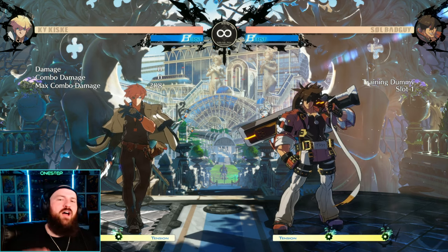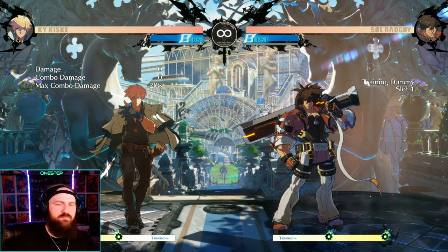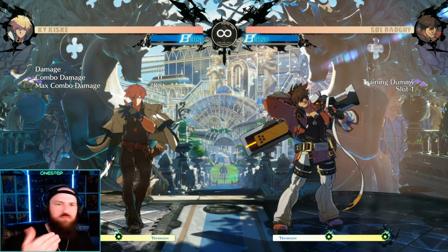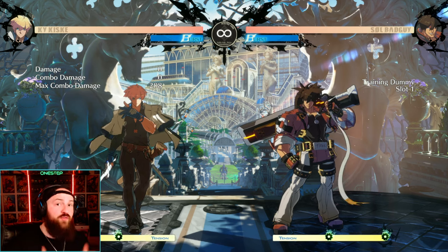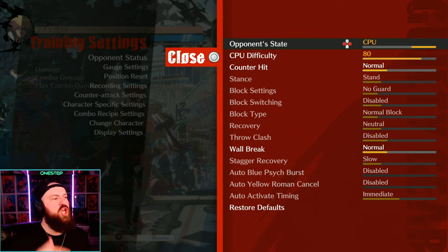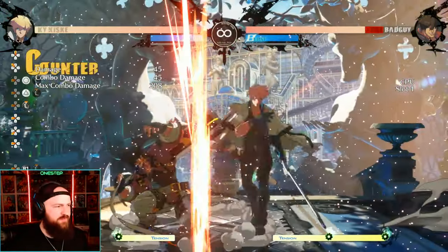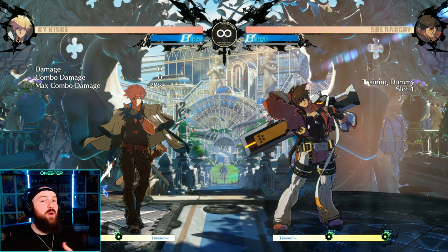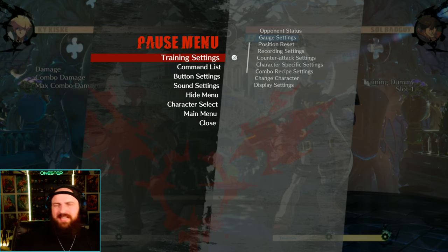The yellow Roman Cancel is a defensive one. You can't do it while you're in hitstun but you can do it while you're blocking. So if your opponent is going hit after hit and you're blocking it all but you don't have burst and you do have tension, you can yellow Roman Cancel to get them off you and reset the stage. Do the Roman Cancel right when your opponent's hit connects while you're blocking — you can see us block, yellow Roman Cancel, reset it, then grab them.